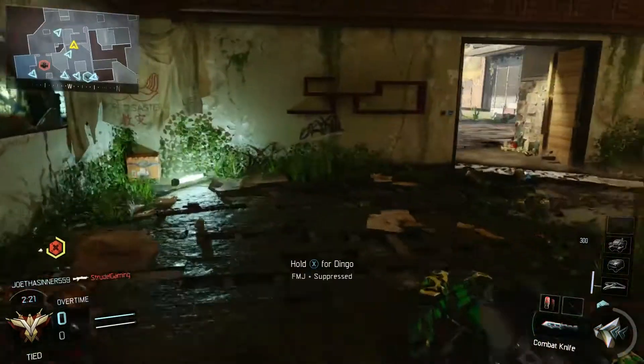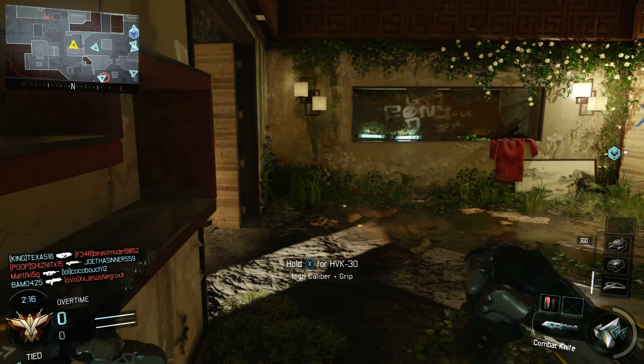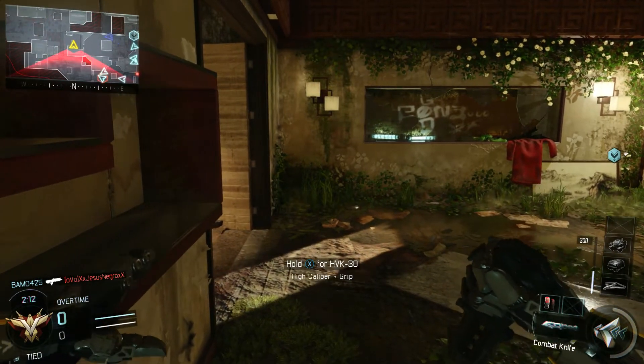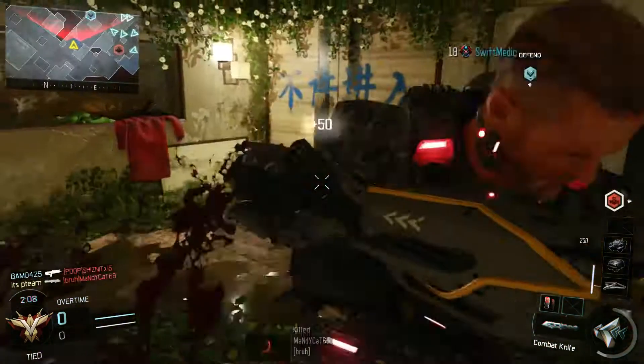Hardwired is pretty good too — that's going to help you in a lot of situations. And really you just have to camp doorways, especially in a game mode like Safeguard where they're trying to help the robot a lot. That's probably your best strategy — just camp these doorways.